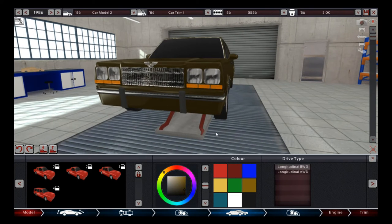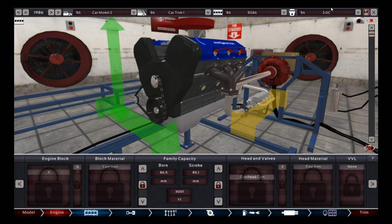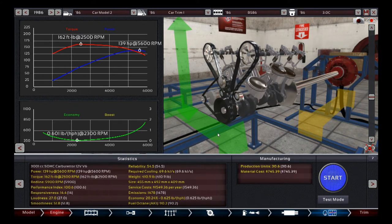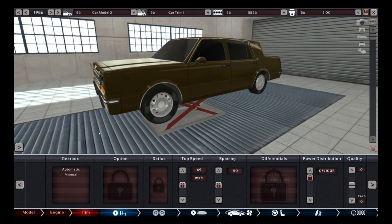We went with longitudinal rear-wheel drive, and I'm contemplating possibly doing all-wheel drive for this vehicle but not 100% sure. The engine we're using is the Constellation variant of the BS86 — a 3-liter V6. We can expect 139 horsepower and 162 foot-pounds of torque. I don't think I'm going to make a manual transmission version of this car; I've pretty much abandoned that idea entirely, so we're just going with automatics.